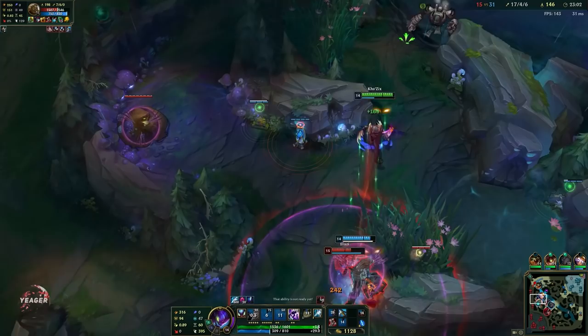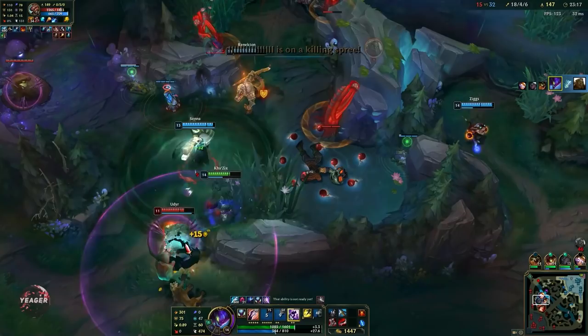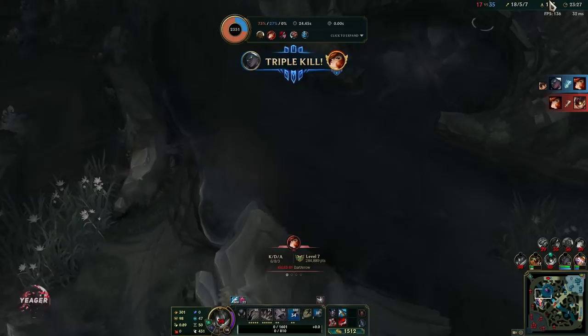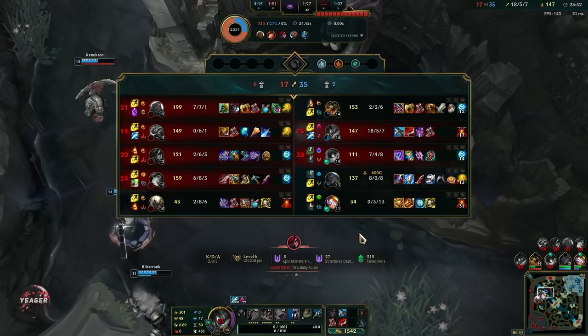I got hit so I just have to back off — look at the damage I'm taking even out of range. Now I can go in on her — she's on low HP. That W is so useful. The W evolution makes you so useful in fights because you can constantly apply that slow and AoE damage, and it also makes it harder for them to escape because it fires from three different positions.